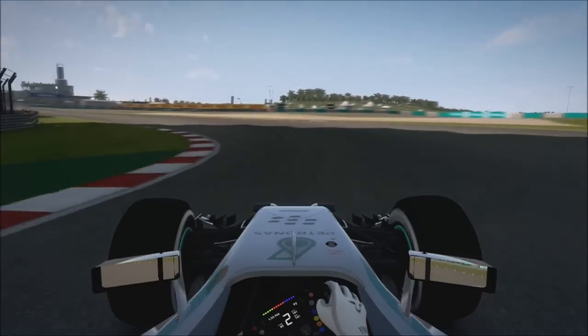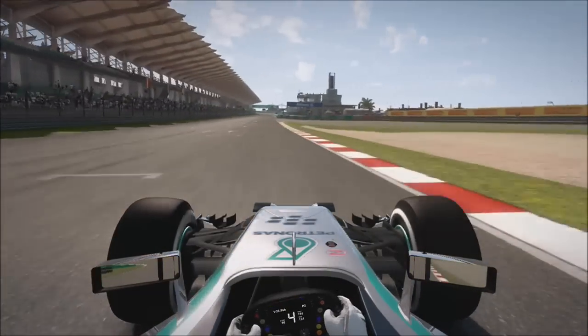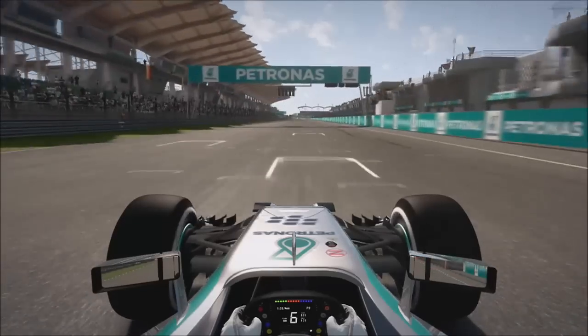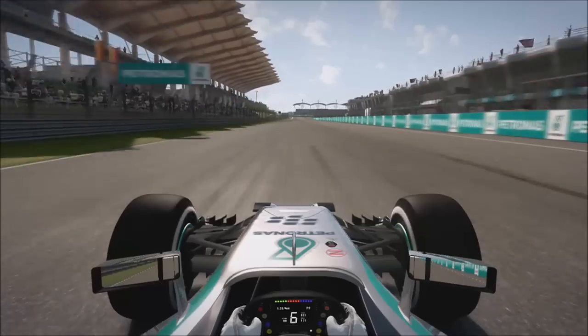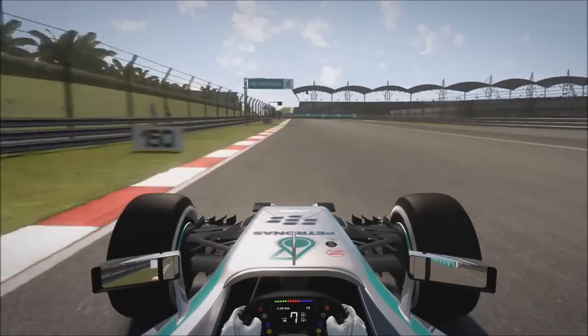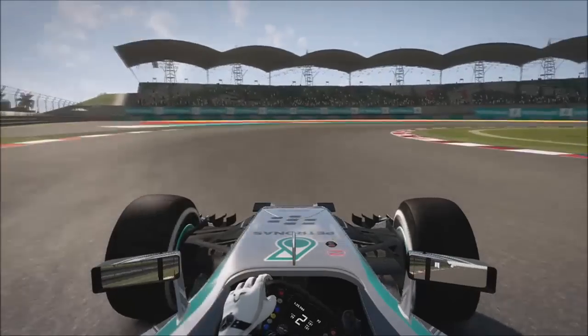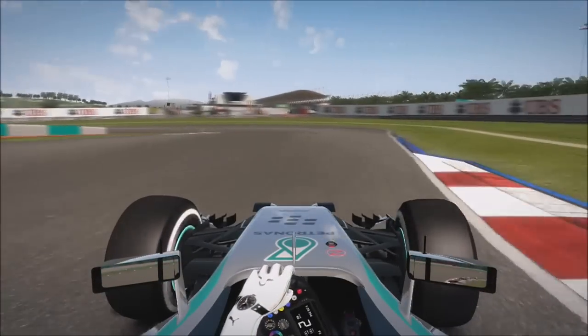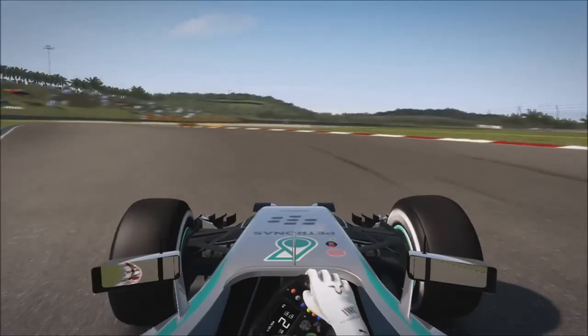As always, before starting the lap, try and do a nice wide entry, coming onto the straight as rested as you can. For this first corner, as with many corners around this track, look for the 100 metre board. As soon as you get to that, you want to be braking at that point. Try and do a late apex, aiming to hit the kerb just as it finishes on the right. As soon as it finishes, hold it in second gear for the left.